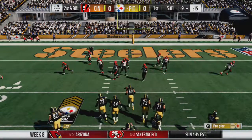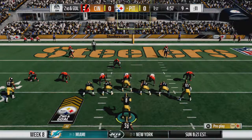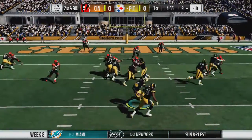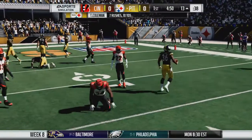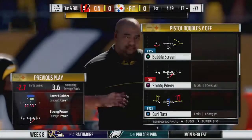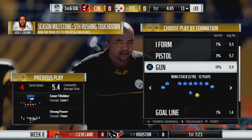Let's give this one more shot. 2nd and goal on the 9. Johnson with the handoff — taken down once again, down to the 13. Guess we're passing the ball on this down. Let's get it out of the pistol. There's a reason why I don't use that too much.